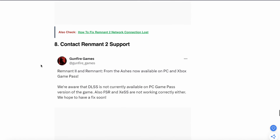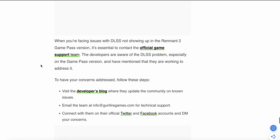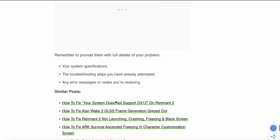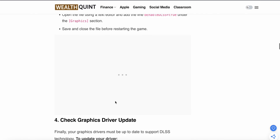If none of the above steps have worked, the last option is to contact the support team. You can visit their official website for community updates, email them at info@gunfire.com, or reach out via their official Twitter and Facebook accounts. When contacting support, make sure to include your system specifications, the troubleshooting steps you have already attempted, and any error messages you are receiving. Thank you, and please subscribe to the channel for further information.